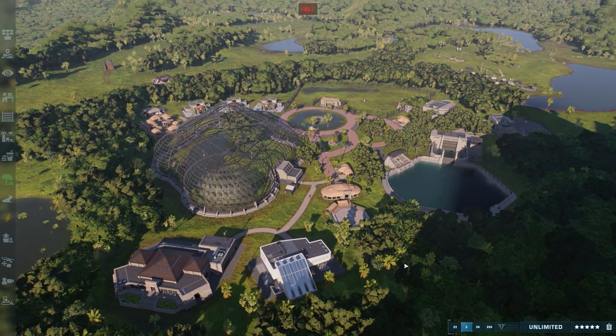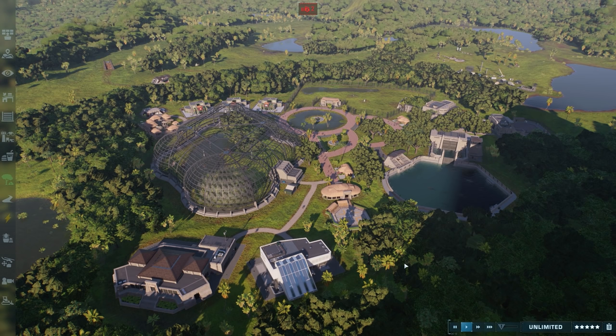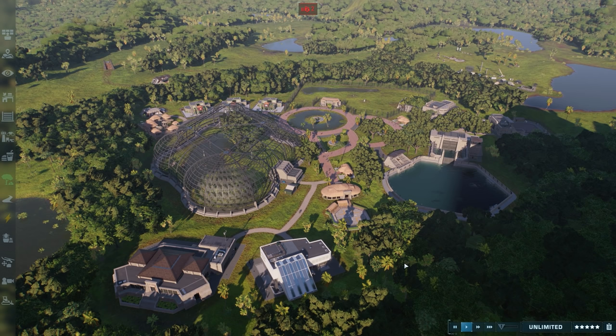Hey folks, this is Best in Slot. Welcome back to our coverage of the Camp of Cretaceous Pack and update 2 for Jurassic World Evolution 2. In this video we're going to focus on the free update — the content that every single one of you with the game will get for free when you update your game later on today. There's a lot of cool stuff; I've picked out the most important stuff. Let's check it out.